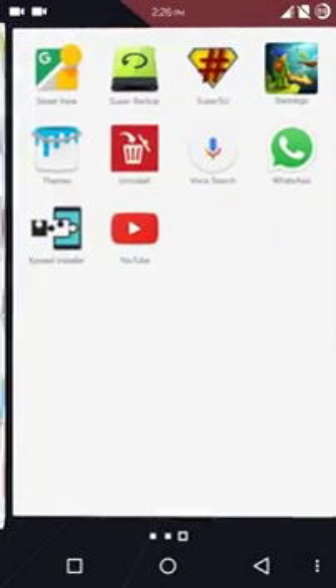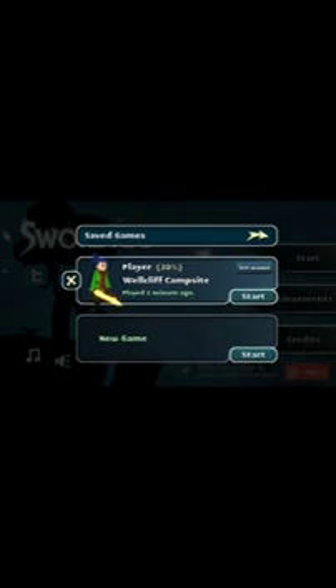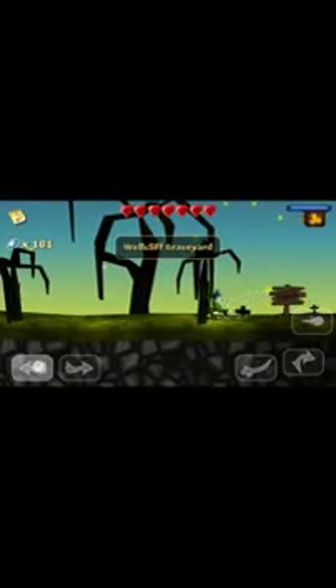Hi guys, today I'm going to show you how to get the Shadow Tinklet — the health regenerating tinklet. Here we are in the Shadow Tinklet wildlife campsite. The Shadow Tinklet is found somewhere around here, so we must go now. Tap to enter — we have tapped.